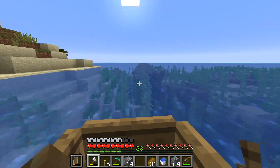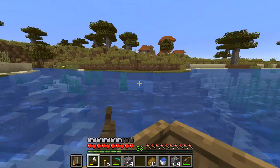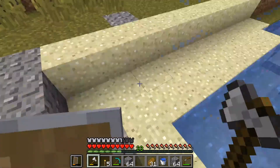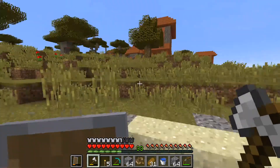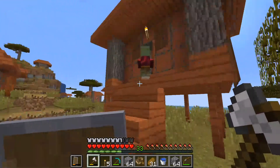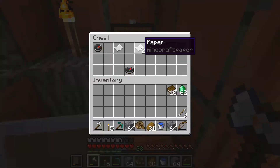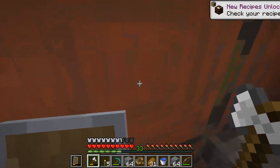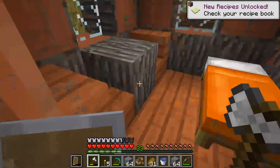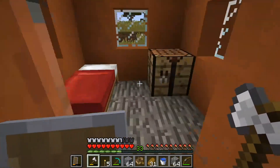I could always go dig up a stupid amount of clay and sell it for emeralds to that mason. There's clay right there — that's emeralds right there. Let's take a peek in here. There's an unemployed villager — what can you be? A cartographer? There's paper and a compass — I'll take some of those; I could use the paper for making bookshelves later. Nothing in here except a crafting bench and a red bed.